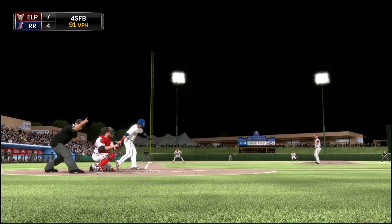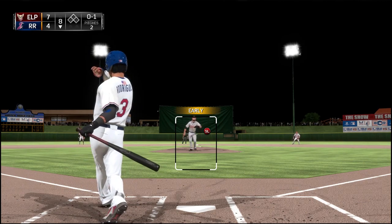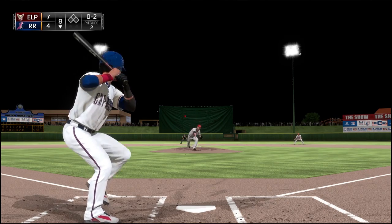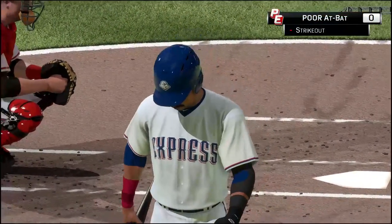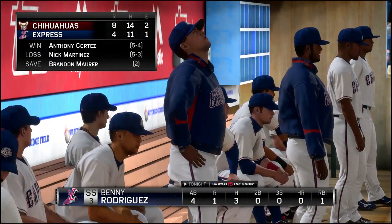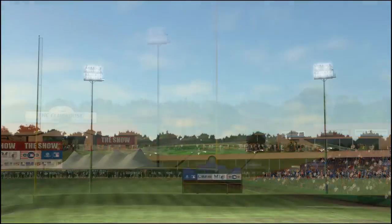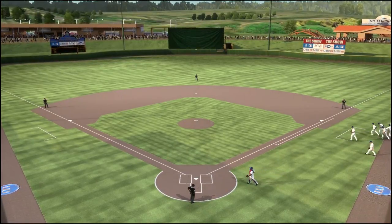Down seven to four in the bottom of the eighth, we've got one more chance to get something going — maybe hit a home run against El Paso. But we're just swinging for the fences on a pitch way over the plate, very high, and we swing at it in ugly fashion. We walk away with a loss, eight to four. We get three hits and just can't get the win — the rest of the team not performing, pitchers playing horribly.